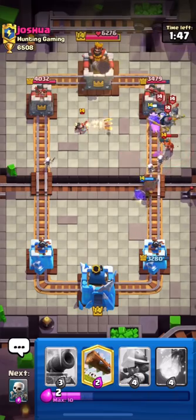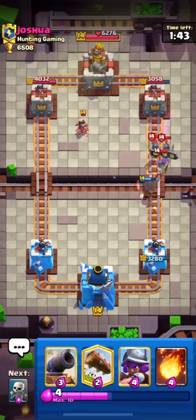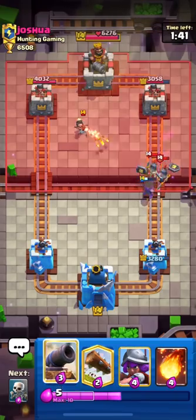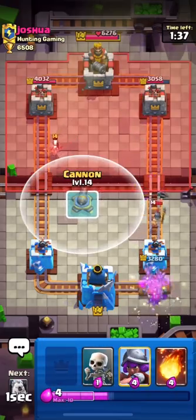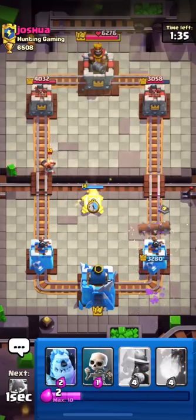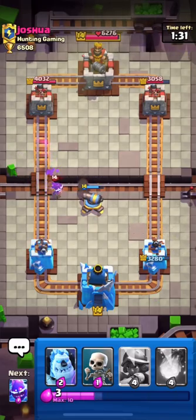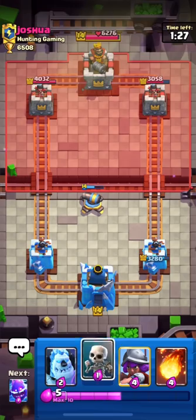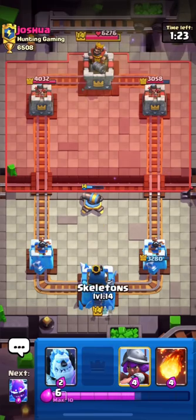He has Guards, and Guards are quite broken — you must know that Guards don't allow a Hog to deal much damage. He is using Juke Barrel, and I'm using my Cannon for his Princess. When your opponent is playing a Juke Barrel, always try to see the shadow of the barrel.